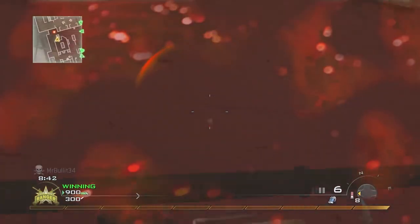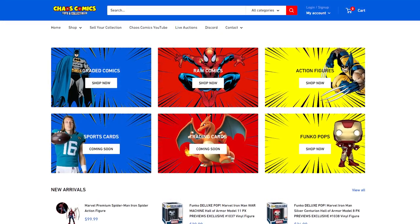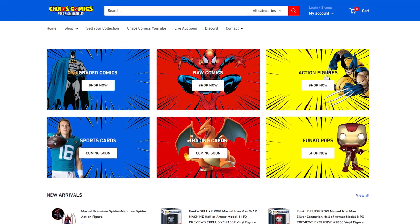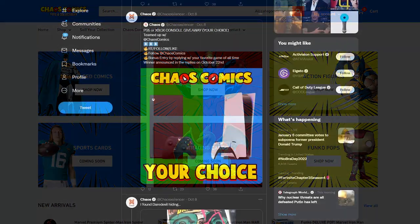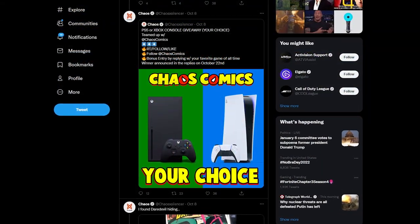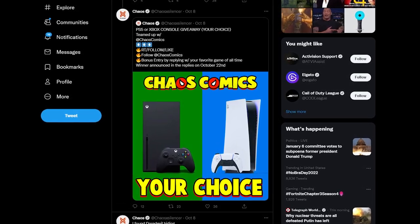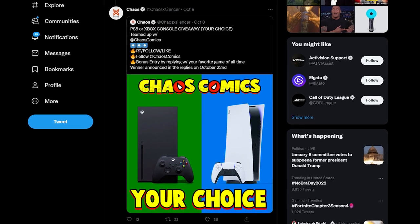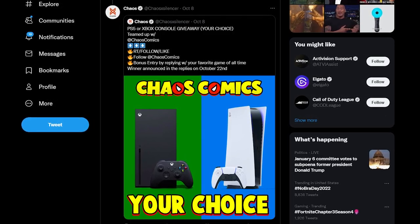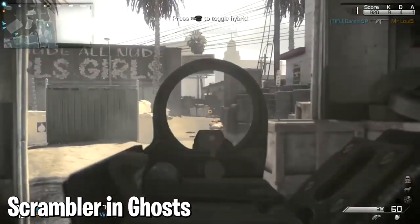Let me know which of these you used the least, drop a like, and before we get into it — I am working on opening an actual real-life comic, collectible, toy, and video game store. We're giving away a PS5 at 30,000 followers over on the Chaos Comics Twitter. All you have to do is go over there and follow and let me know you came from the main channel. The link is at the top of the description.